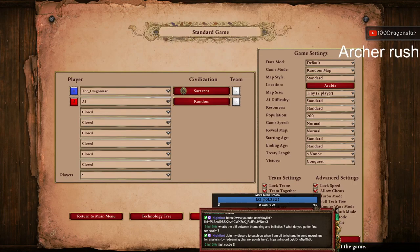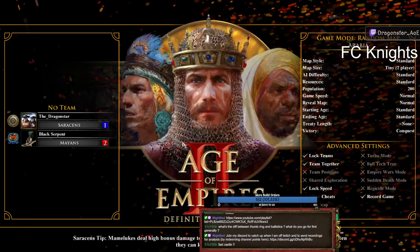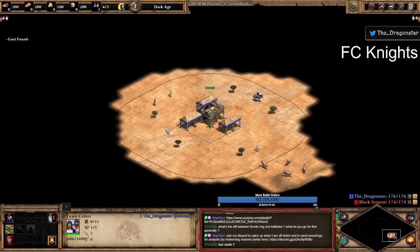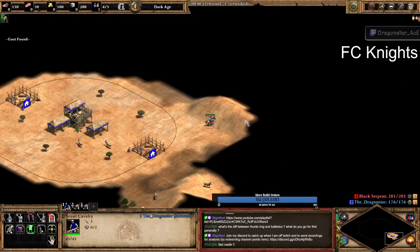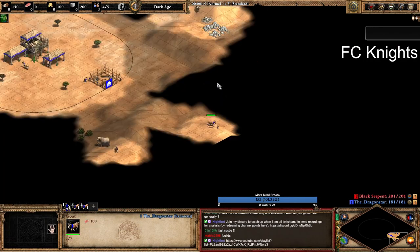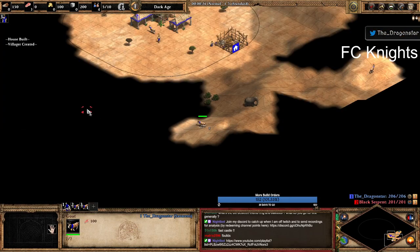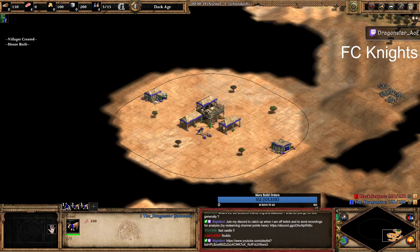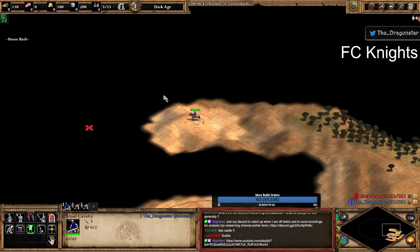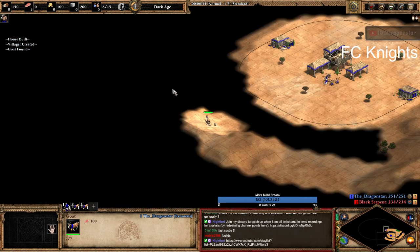Let's start with Fast Castle Knights. I'm taking Saracens because it's basically the same thing. For the Fast Castle Knights we are going to be using a really old school style of play. You usually want to do it when you are in a pocket position, not in a flank position. You want to support your ally with a cavalry unit and go for a fast castle — you have a very safe map and can basically fully wall yourself and attempt to go for cavalry units.